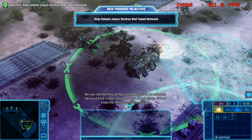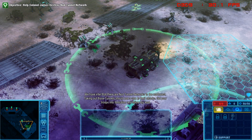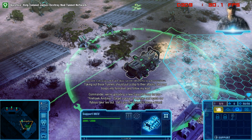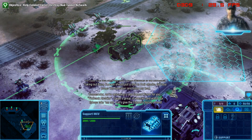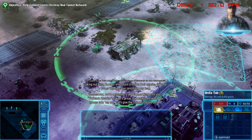New objective received. Commander, we're uploading a new support power for you — Firehawk airstrike. Target a group of enemies and watch our flyboys take them out. Let's give the Colonel's forces a hand.